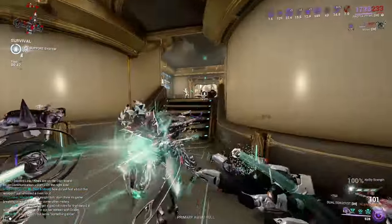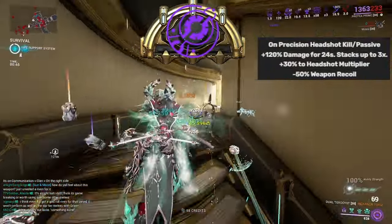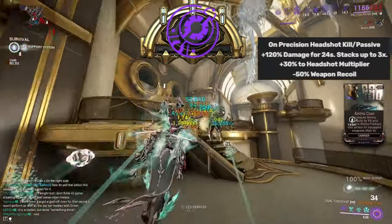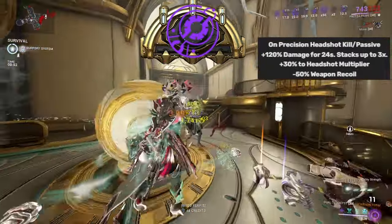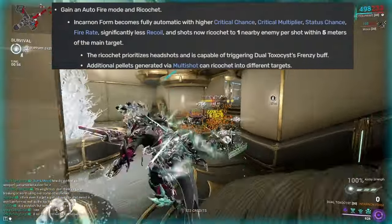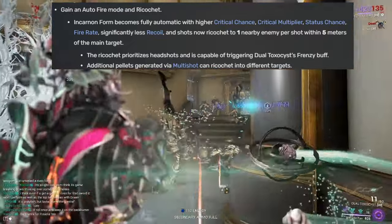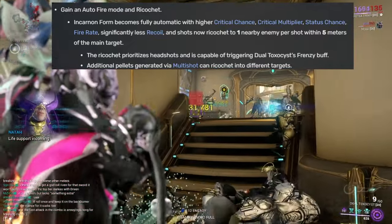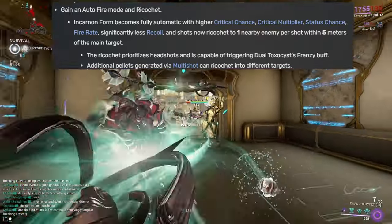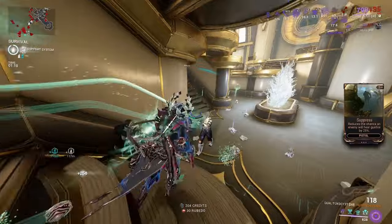I forgot to mention why I go with Secondary Deadhead. The advantage of using it over Merciless or other arcanes is purely because when you're in Incarnon mode your shots will bounce, giving you a higher likelihood of hitting the head — meaning Deadhead keeps proccing, making it basically an infinite cycle of free crit damage and bonus damage overall.